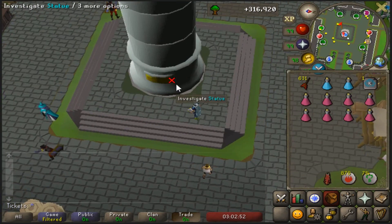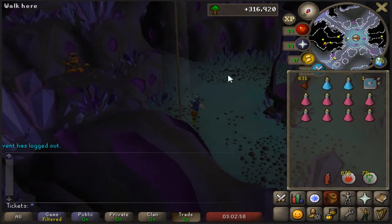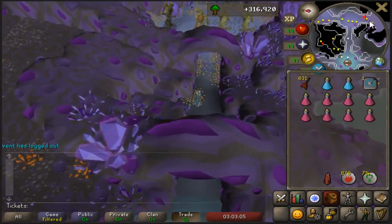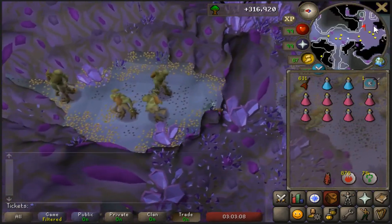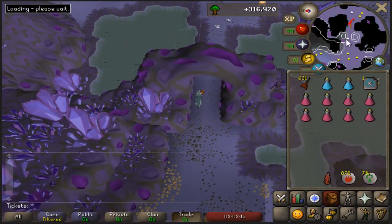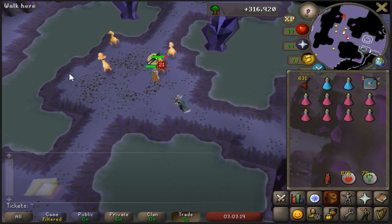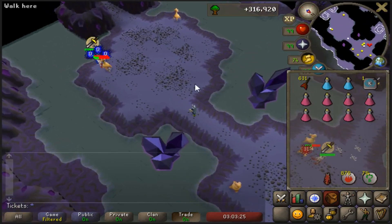Once you're in the portal, you can enter this statue. Once you've investigated the statue, we're going to be going east. You'll see Moss Giants — from the Moss Giants, go south until you hit the other room of Moss Giants, then go east again until you see these two little circles and a path in between. Right there you will see some Dust Devils. These are not the Dust Devils we're going to be using — these are the melee spot. Over here is the mage and range spot.